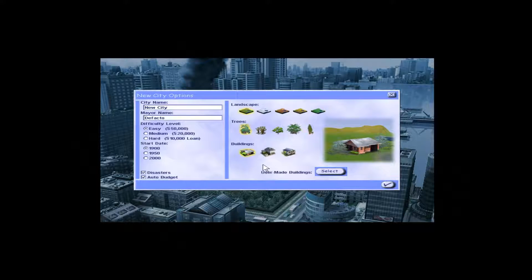We're going to use the American architecture set since there isn't really an Australian one. I'll stick with what the game suggested: this terrain, these trees, and these houses. We're going to call the city Sydney and my mayor name will be Sworker, because I'm not creative. For difficulty, I'm going to stick with easy because this 50 grand does disappear quite quickly setting up your initial funds.